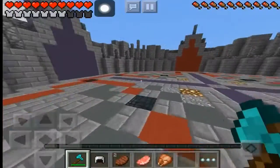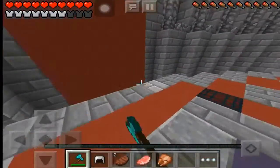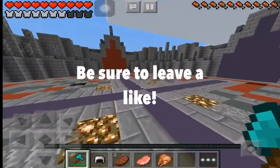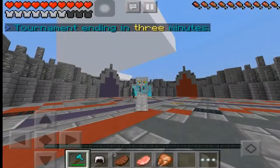Today I am doing a glitch tutorial of how to get out of deathmatch on Lifeboat survival games. It's very simple, and I hope you guys enjoy. You don't take fire damage, fall damage, or lava damage, so you don't burn.